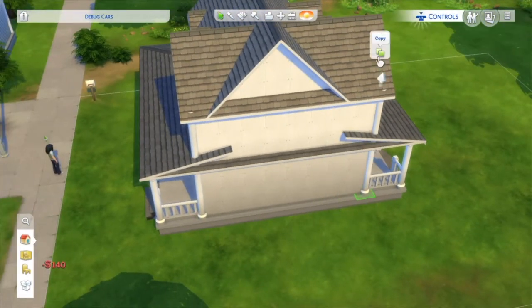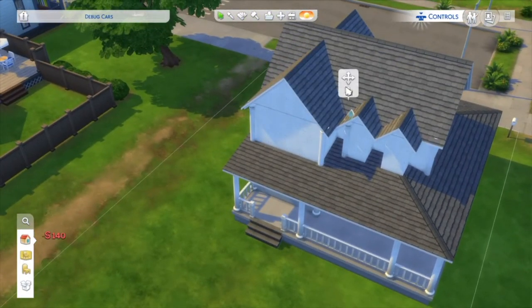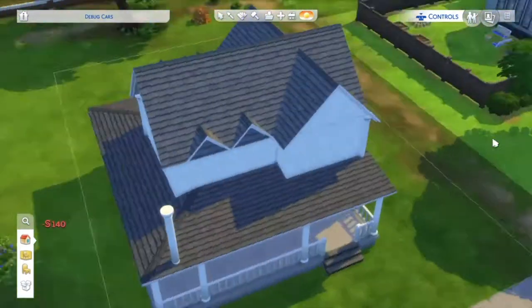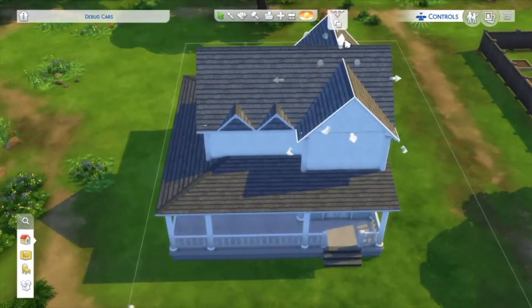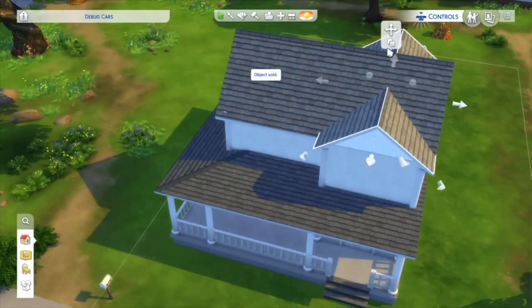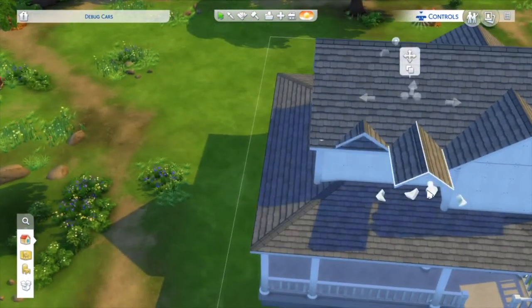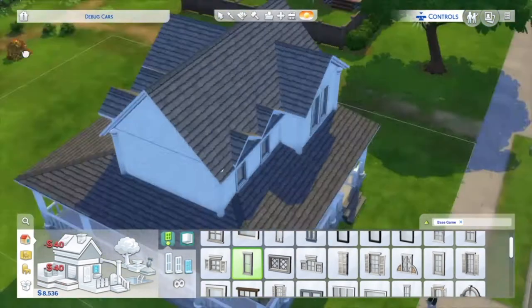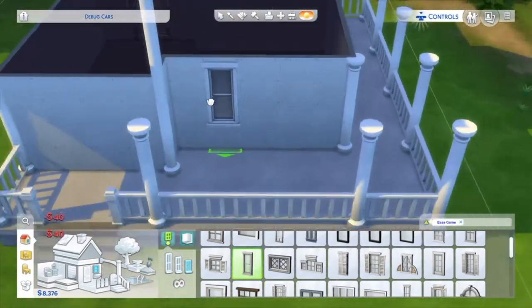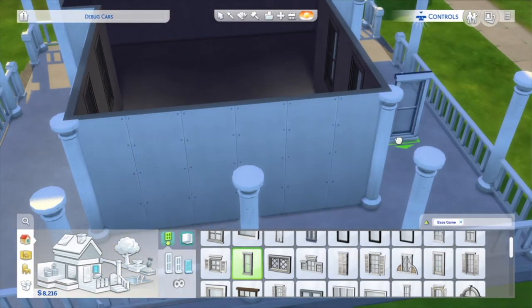We're just adding all the columns and then we move on to doing the windows and then the floor plan. This house has two bedrooms and one bathroom — as I said, it's not really that big on the inside. But the wraparound porch makes it look really big; it's quite deceiving, actually. And I do love it — it's one of my favourite builds I've ever done.